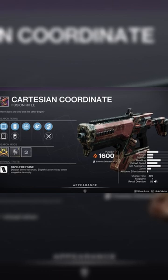This is the 5 out of 5 roll. It's accelerated coils, lead from gold, 4th column weapon with a charge time masterwork. This is the roll everyone's been looking for. Definitely pick it up if you haven't already. This is like S tier for boss damage rotations.